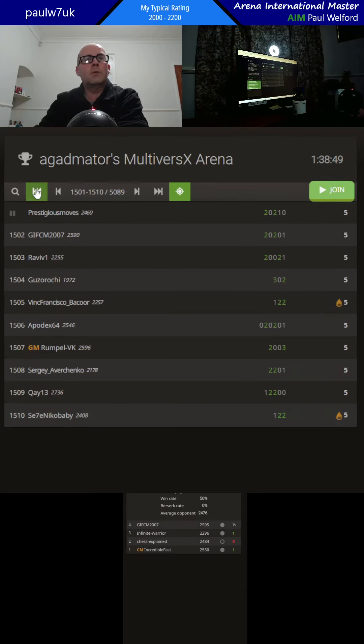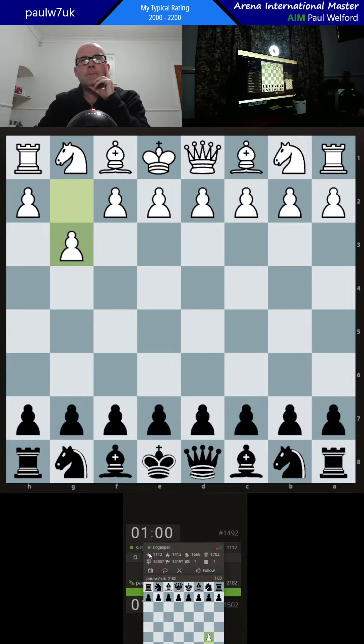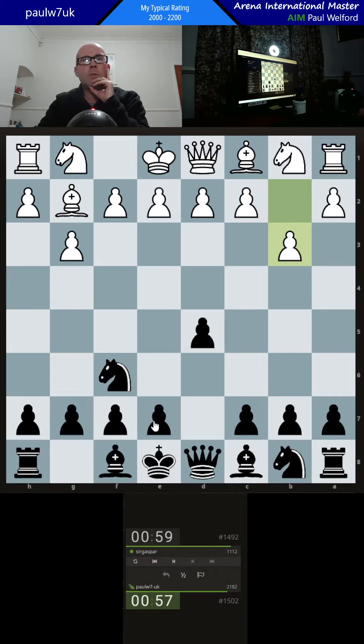Let's play another game in Aged Matos Arena. This is 1 minute with a 1 second increment, 1-1-1-2, good luck. My opponent is very, very high up for a low rating, so just trust it's accurate — a 1400 blitz level player.